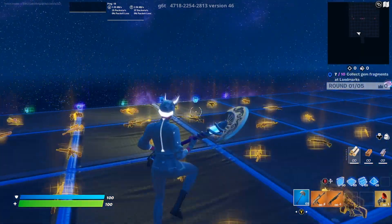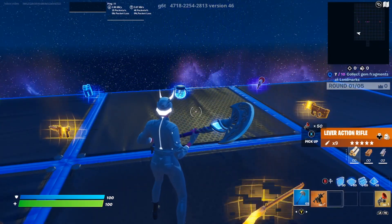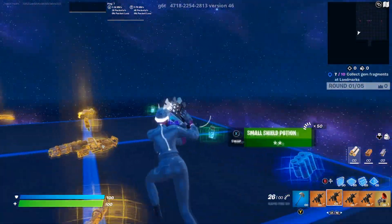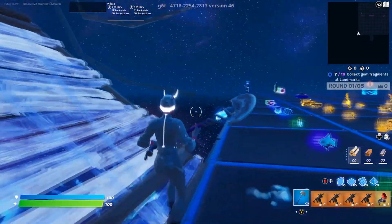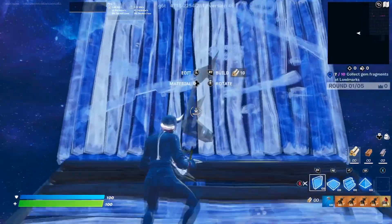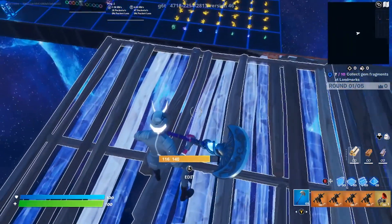Alright guys, one of the first things you want to do here is get rid of these — we're going to get multiple of the rapid fire SMGs. You want to come over here and go five up: two, three, four, and then five. You want to flat here and then flat here as well, then come over this one.